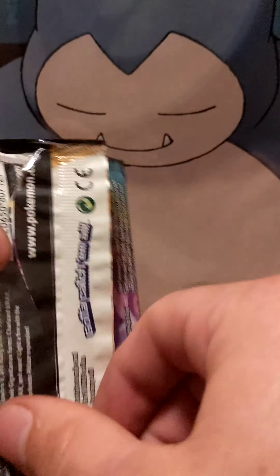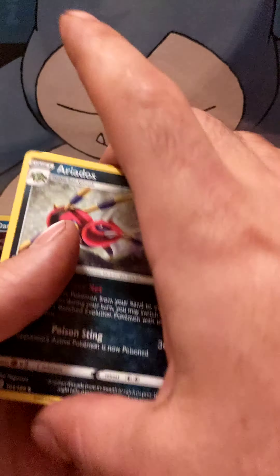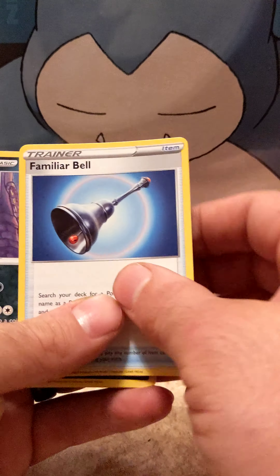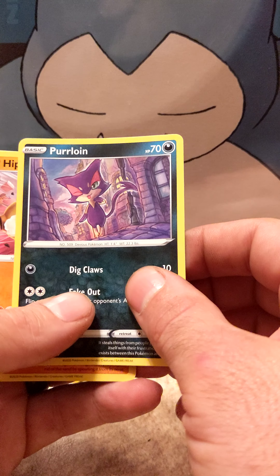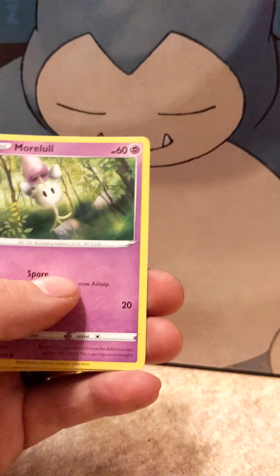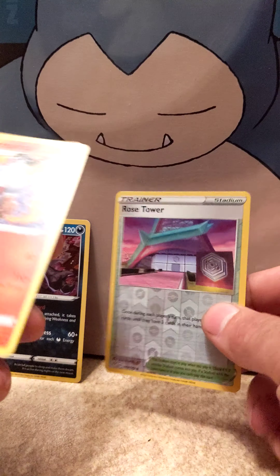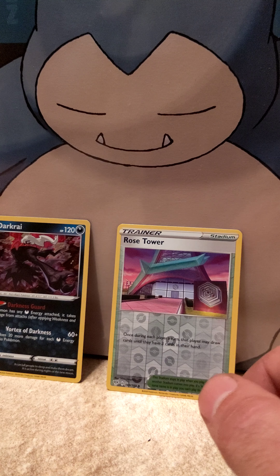Dark Displays. Energy. Flaffy. There it is — Ferroball Bell. Purloin. Centret. Oh, another trainer. Not bad. Not getting any good hits here yet.